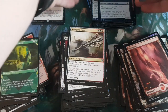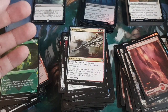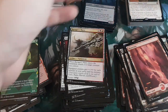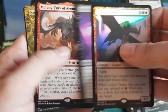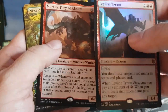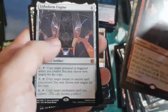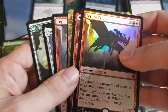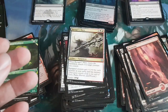We got seven mythics total — including one foil. Now let's open the box topper expedition. I'll need scissors for this — I'd cry if I cut a nice card. Pink scissors ready — snip! This is it, the last card to end the night.